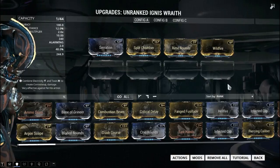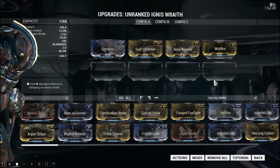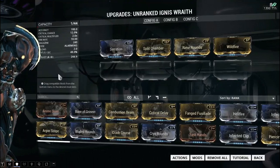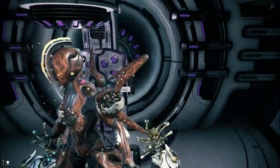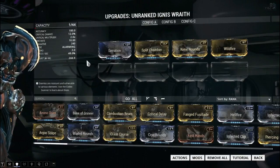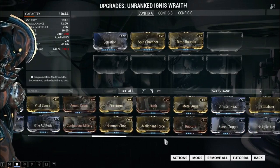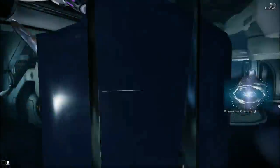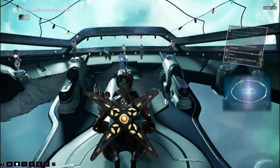I've just got Serration, Split Chamber, Rhyme Rounds, and Wildfire, bringing me up to 48 status per second with 244 blast damage. I'm going to drop Wildfire and throw on Sinister Reach, just because I like having that extra bit of reach, and then we'll jump right into a mission.